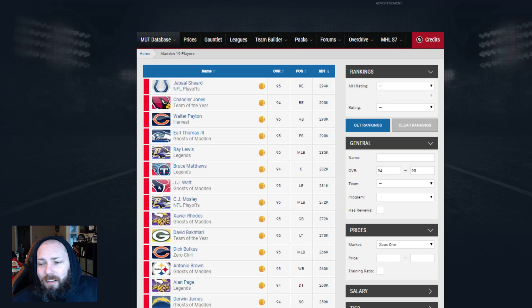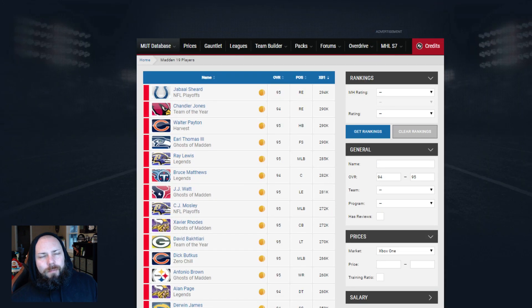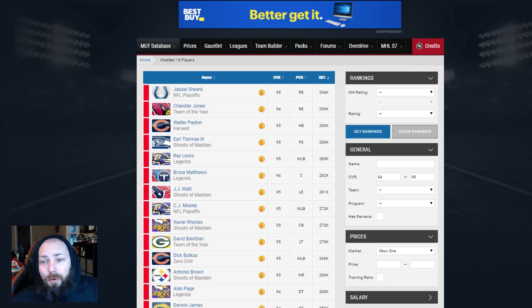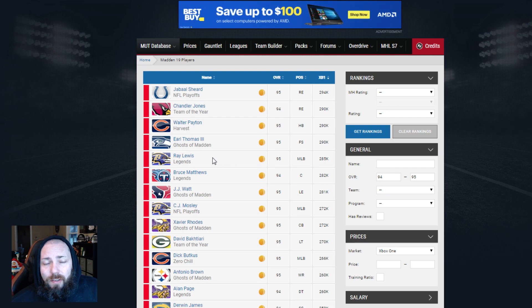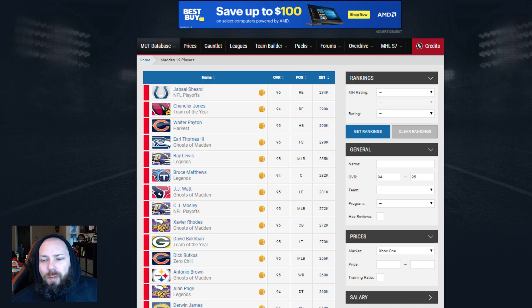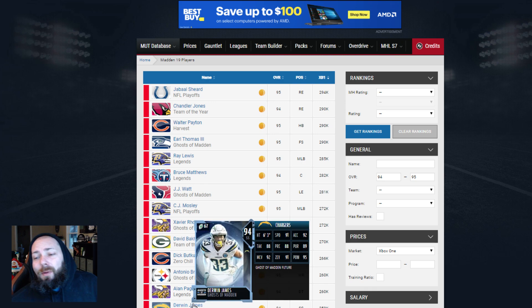Once we start getting into the 200k range, it makes me think I want to save my pass personally. A lot of these cards are kind of cheap anyway and I would want to wait and see and use the maximum value for it. Some of these cards you may not have already - someone like Ray Lewis, Jerry Rice, Strahan, Shannon Sharp. You can obviously throw that into the sets as well, but it doesn't make a lot of sense. A lot of these cards aren't the most expensive.